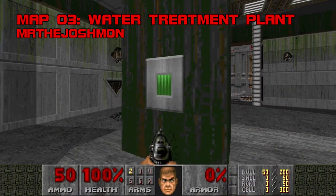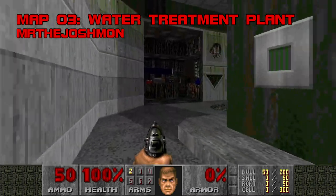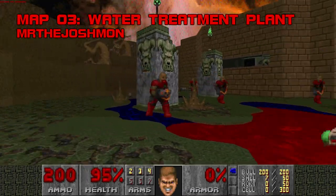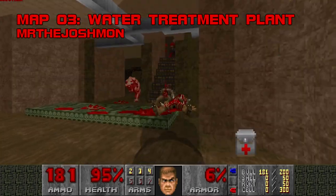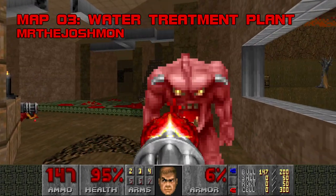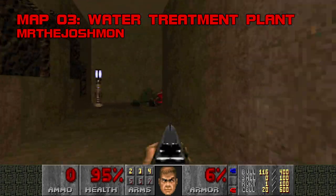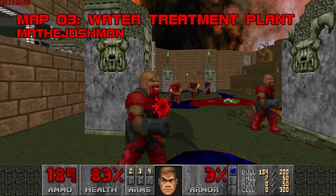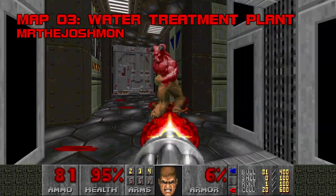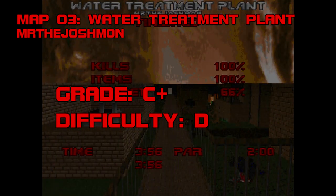Map 3, Water Treatment Plant. Not a lot of water in this water treatment plant. There's a mancubus wallowing in the slime room and a dead marine bleeding into this pond — those are the only liquids I see. Mr. The Joshmon clearly spent a lot of time ripping his map apart. The chaingunner courtyard can be softened up with a secret blur artifact, and make sure you save bullets for this backstabbing baron. C+, difficulty D.